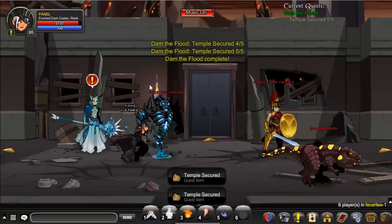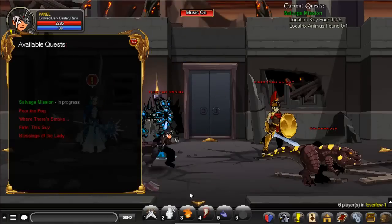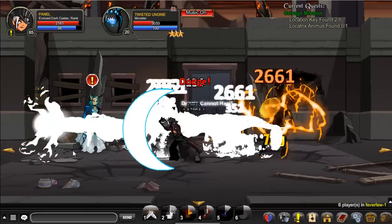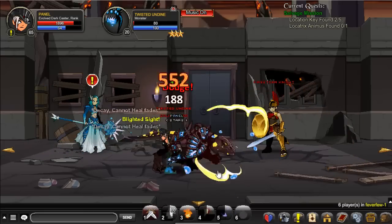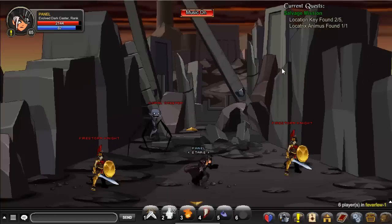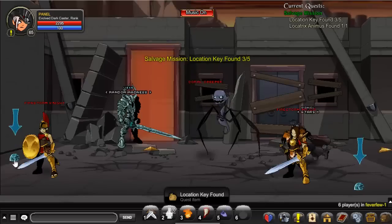This section was really easy. Make sure you put on your reputation boost, because it really works. You have to kill one of these — I got the drop from Twisted Undying, but you can get the drop from anywhere. Just kill one of these monsters until you get the drop.